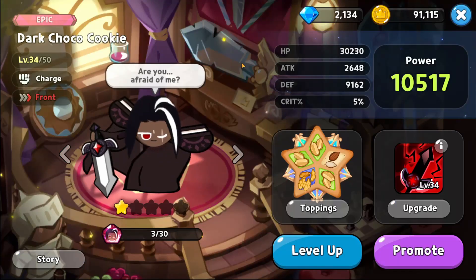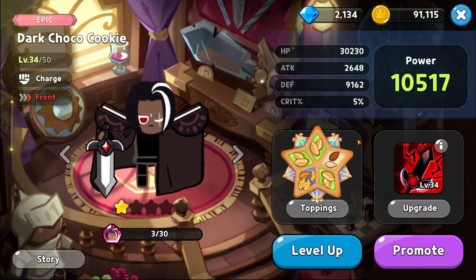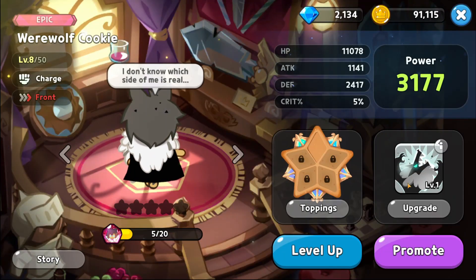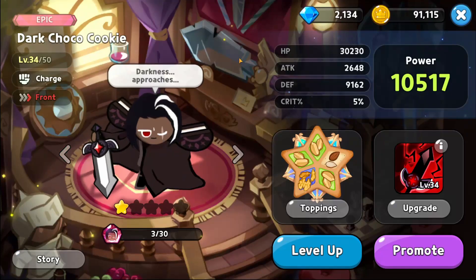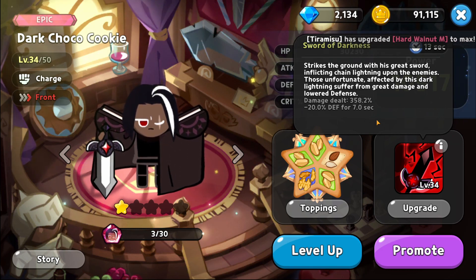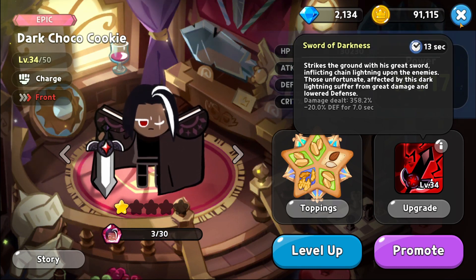Dark Choco is probably — I've seen people rotate between Dark Choco or Werewolf, depending on which one you have higher. I think either is fine, but Dark Choco is slightly better in my opinion because the skill briefly interrupts enemy cookies. Sometimes you catch them while they're casting their skill and just completely interrupt it. The defense debuff is 20% flat — pretty good.